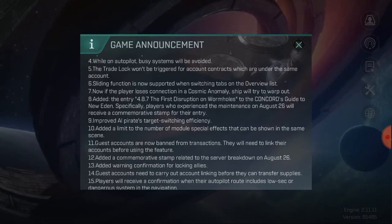While on autopilot, busy systems will be avoided. To prevent people from getting stuck at the gate by JETA, PICTOR, or a Mars base, the autopilot will now immediately deviate you from any sector with high traffic — maybe once it reaches 800 or 900 players — so that you don't end up stuck at the gate waiting for it to open.